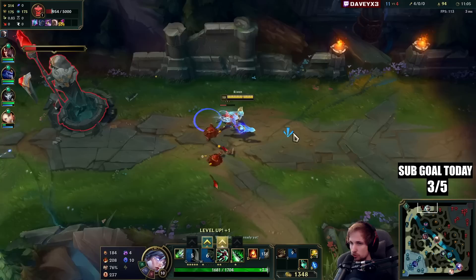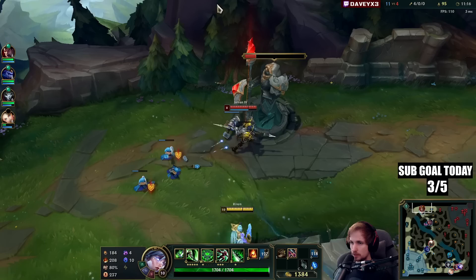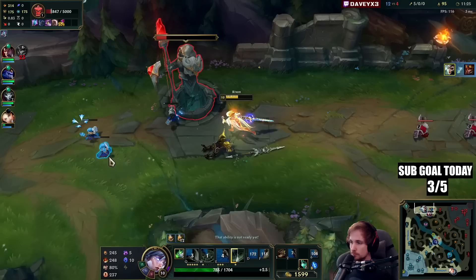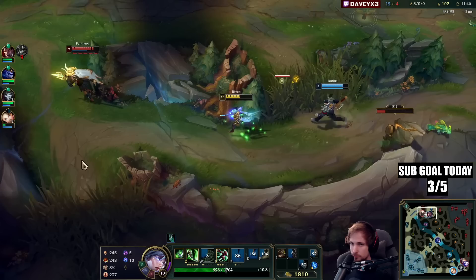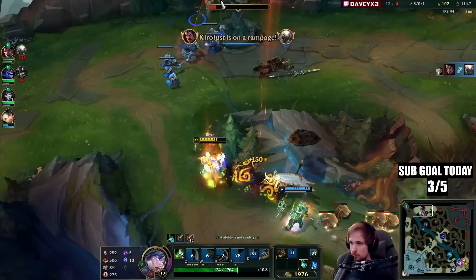He's going back to base — we'll place a ward down here. He's going for a TP, and now he's done. The reason why we killed him so easily is the same concept: if Jarvan uses his Q, even if it's under tower, and you have enough damage, you just kill him. He has no combo anymore. Jarvan relies on the combo — if he uses Q, he's lost it, and then he's dead.